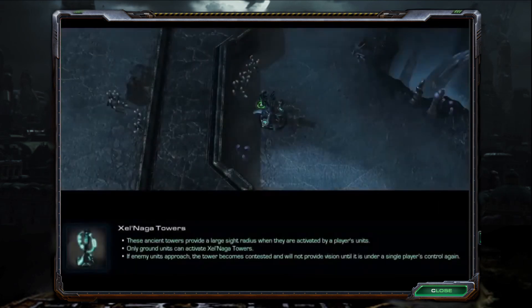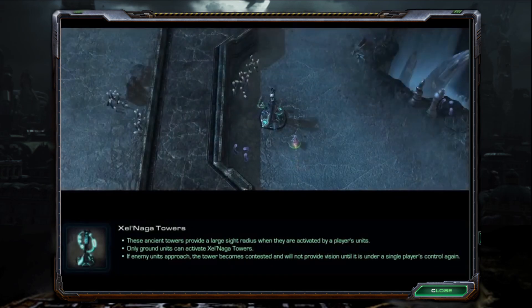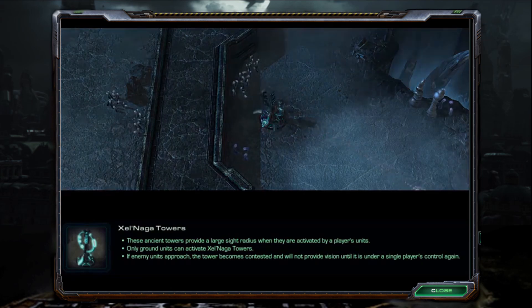Xel'Naga Towers are ancient towers that provide a large sight radius when activated by a player's unit. Only ground units can activate Xel'Naga Towers. If an enemy unit approaches, the tower becomes contested and will not provide vision until it is under a single player's control again.